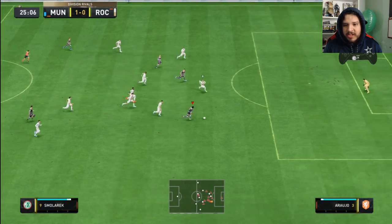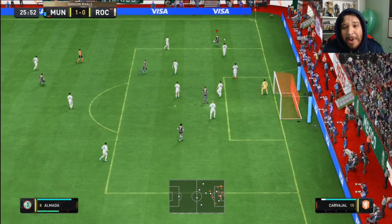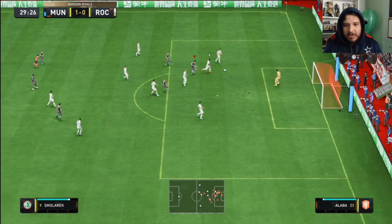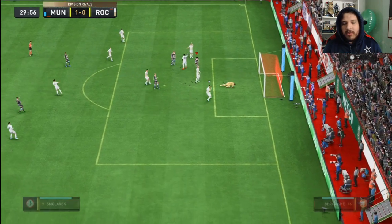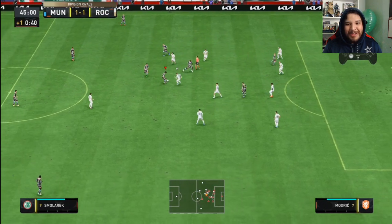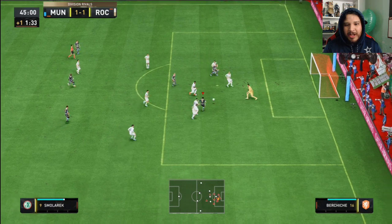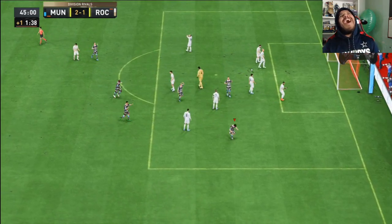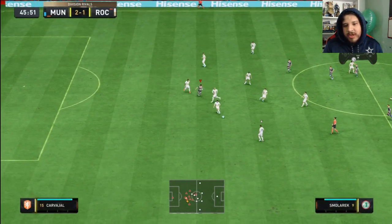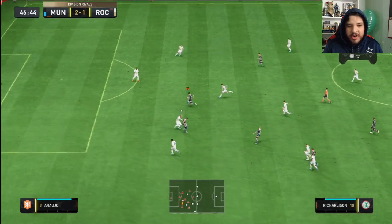Got him again — fantastic dribbling. He hit the post! Smaller — four-star weak foot. I even green timed it. The dribbling is just super quick, it's ridiculously fast. This movement with the ball — just look at that. Smallatić on ice. I'm telling you, the left foot is just where he shines. He definitely shines there.